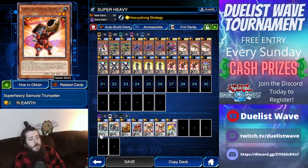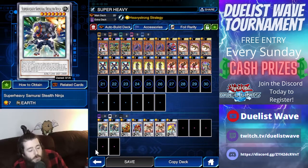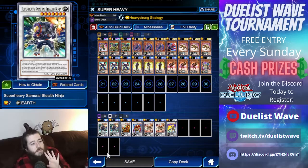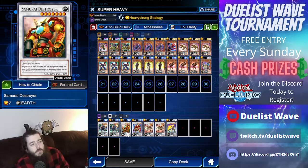Here's the extra deck. The Stealth Ninja can attack directly by decreasing its defense in half. The Samurai Destroyer is the way to defeat Bloom Diva and negates all effects during the battle phase.